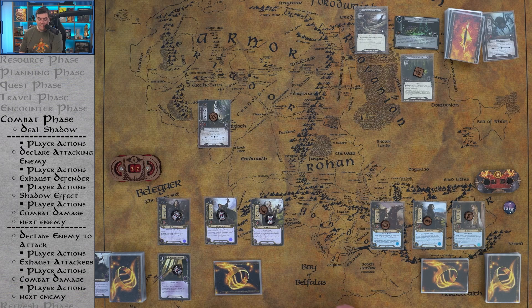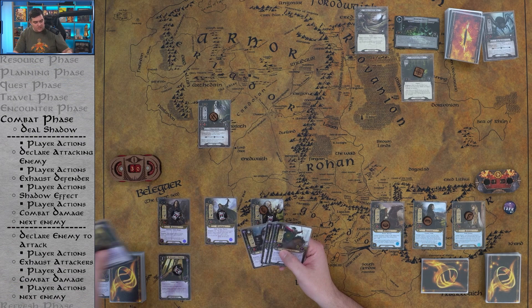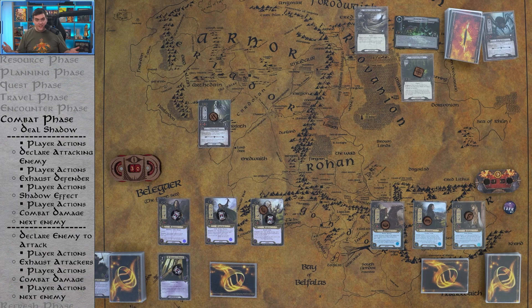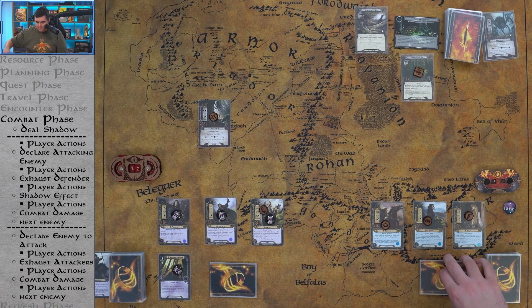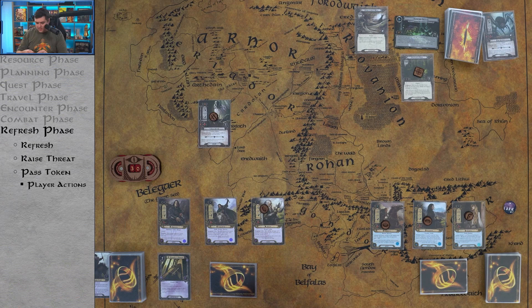I already missed something — remember Eowyn's ability? We could have discarded the second Steward of Gondor from our hand to boost her willpower after flipping the encounter cards, potentially questing successfully without raising our threat. There's a lot going on in this game and I already missed that. We'll get it next time. Refresh phase: all players refresh every card they control, and we raise threat by one. So we're at 26 and 31. The first player token passes to the left.